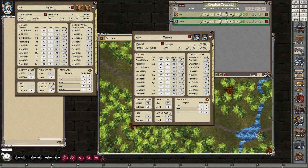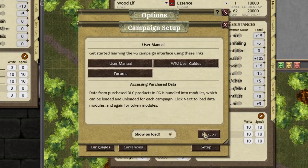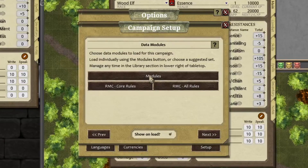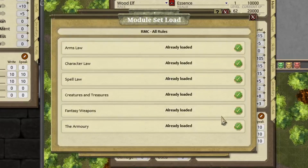Remember when you get started, make sure you've got all your modules loaded — not just for the GMs, for the players too. Otherwise some things like modifiers and effects may not be available. To do that, go into options, setup, next, and then check whatever modules you want, such as the core rules. Just make sure they're loaded.